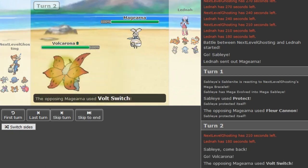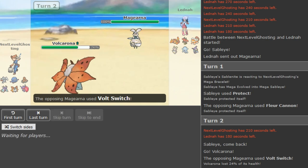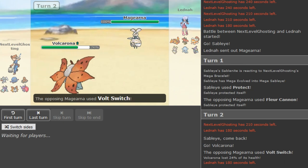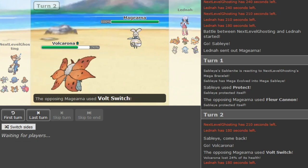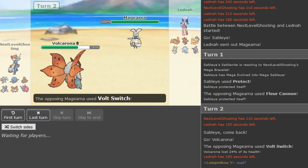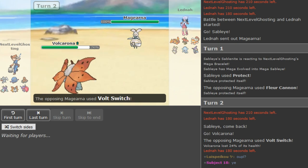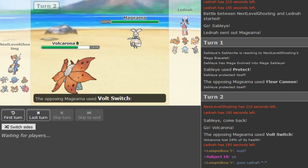A hard Volt Switch into Volcarona — interesting. If you go Toxapex there and you lose the Eject Button, I can understand why you'd want to keep it. Because if Nihilego ever attacks the Pex you can trap that. But even beyond that — you keep your Eject Button for checking like Zard. If Zard Mega Evolves and it's Zard X and attacks the Toxapex, Dactrio has its Sash and can always revenge it.